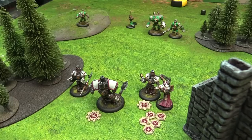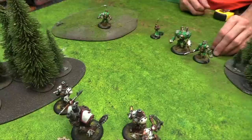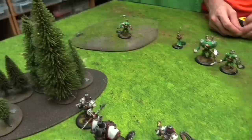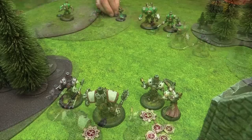Cygnar turn two: upkeeps cost double with Lamentation. Stryker upkeeps Snipe for two, leaving four focus. He allocates one to the Lancer and one to the Charger—giving the Charger three total for full double-tap fun. The Charger activates, advances, and fires at the Repenter. The Repenter has DEF 12 and ARM 17. The Charger's RAT is five, so it's a seven to hit average. Stryker boosts for the powerful attack, boosting both attack and damage rolls.